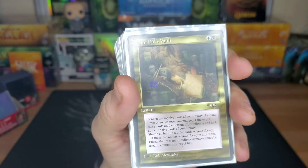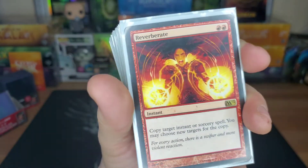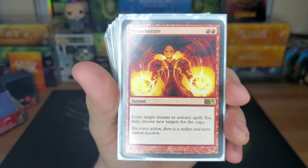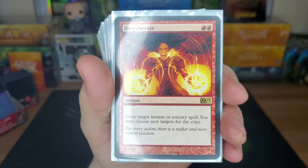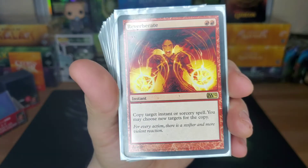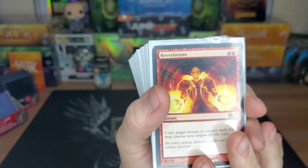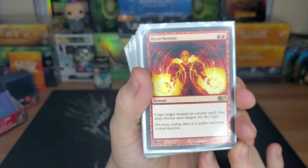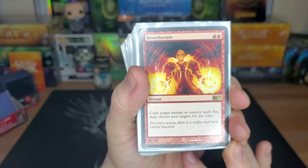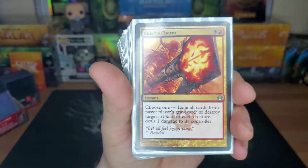Then cast Jeleva and know exactly what you're going to get. Reverberate — lets me copy an instant or sorcery spell. I love doing this on Cultivate or Kodama's Reach when people are ramping, since we have no green or white and aren't ramping much ourselves. Also if somebody takes an extra turn, I'll take an extra turn.